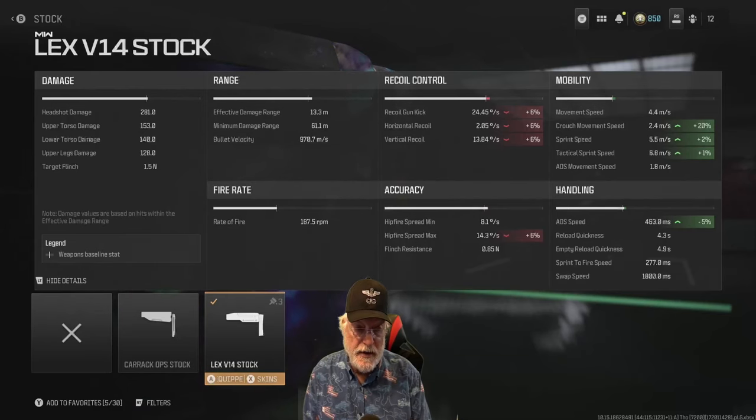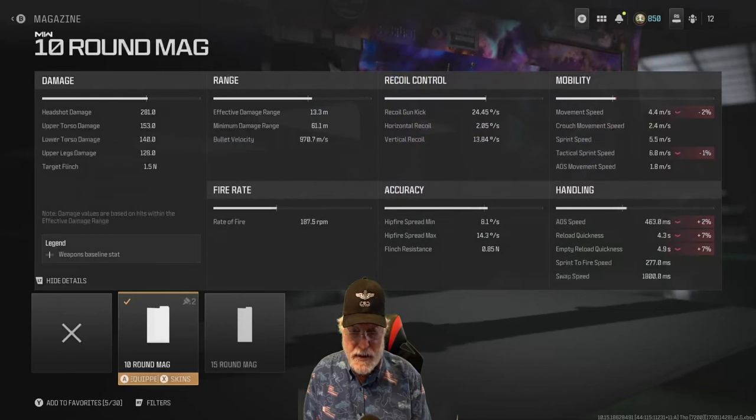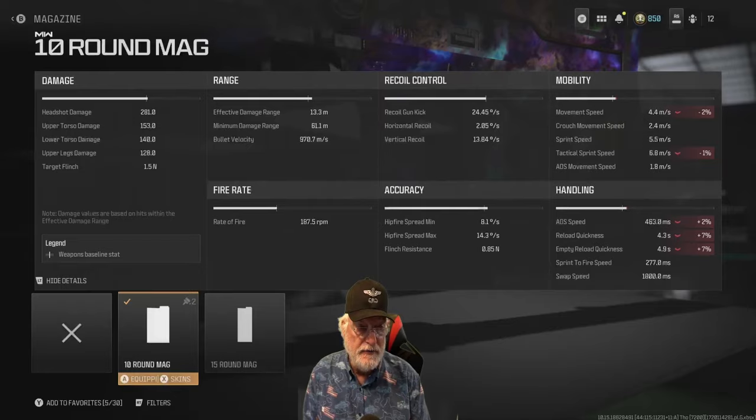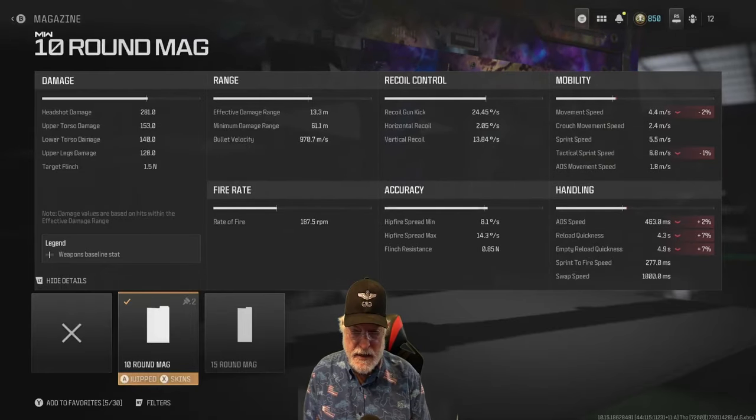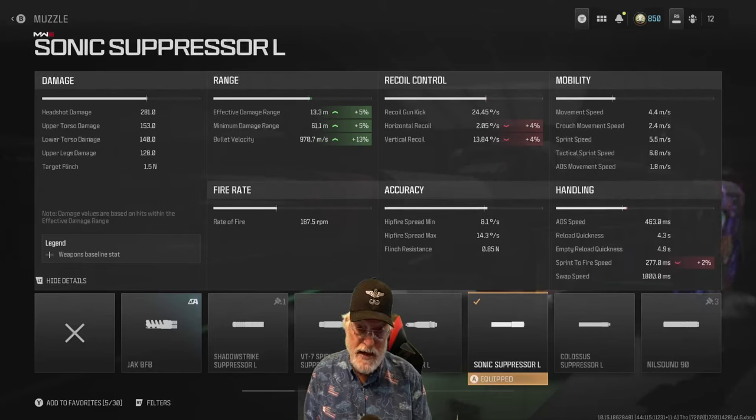That helps with ADS speed, and the recoil control — which is almost non-existent — is affected, as is the max hip-fire spread. If you're hip firing with a Carrick, the war's not going well for you. TV not grip adjusted the recoil. 10-round mag — since it's a multiple-fire weapon, I needed more than the typical five rounds, and it very minimally affects mobility and handling. Finally, the Sonic Suppressor L reaches out a little further with that effective damage range; that's how we got 13.3 meters over the 12 they advertised, and it helps with bullet velocity.